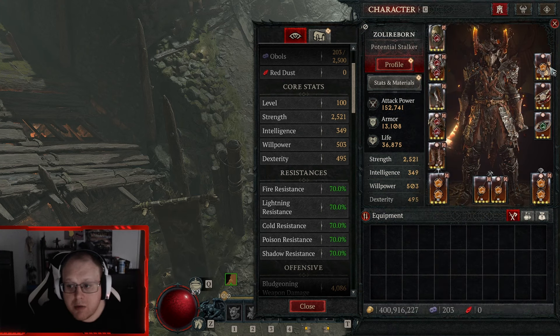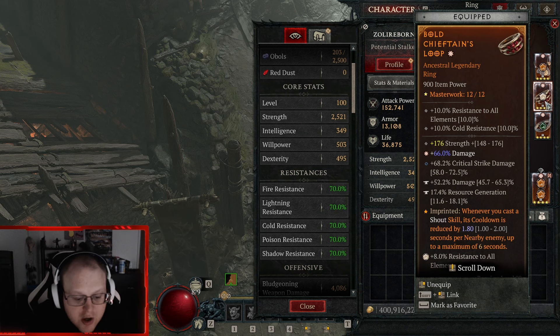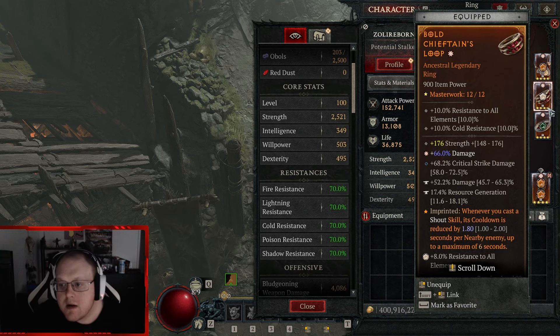This chest aspect: basic skills always deal 100% more damage because you're always capped on fury — so Rage of Harrogath, whatever it's called now. It masterworked plus 11 strength, which is insane.